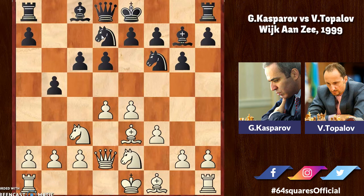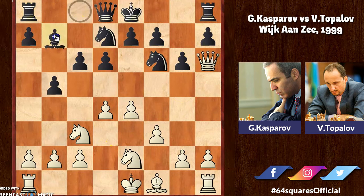Both players are working out their strategies — white's actions are aimed at the center and kingside, while black is planning to operate on the queenside. Now Kasparov goes for bishop to h6. With this move, white intends to stop black from castling kingside, as if black castles then white can launch an attack on the kingside combining the g and h file pawns.